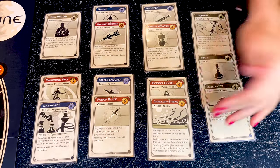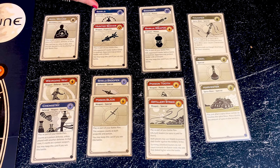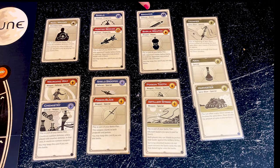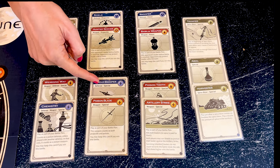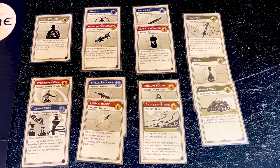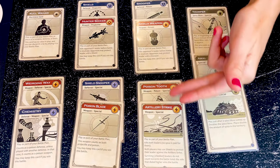The new Treachery cards let you choose how to use them: one lets you decide whether to use it as a projectile defense or a projectile weapon; another lets you decide between projectile defense or a poison weapon; another between projectile defense or poison defense. And one lets you decide whether it's a projectile weapon or a poison weapon — these essentially kill both leaders.